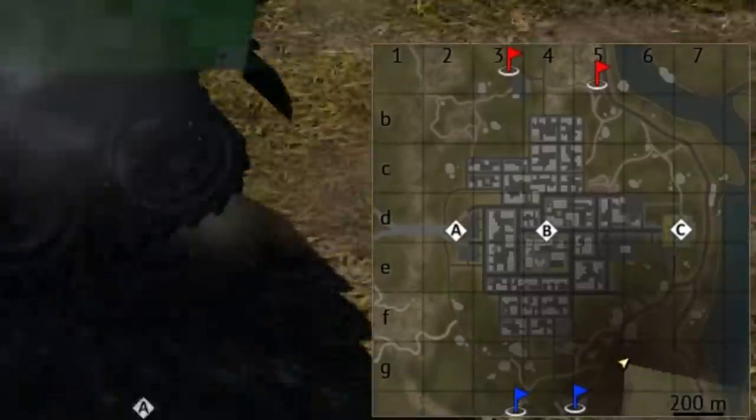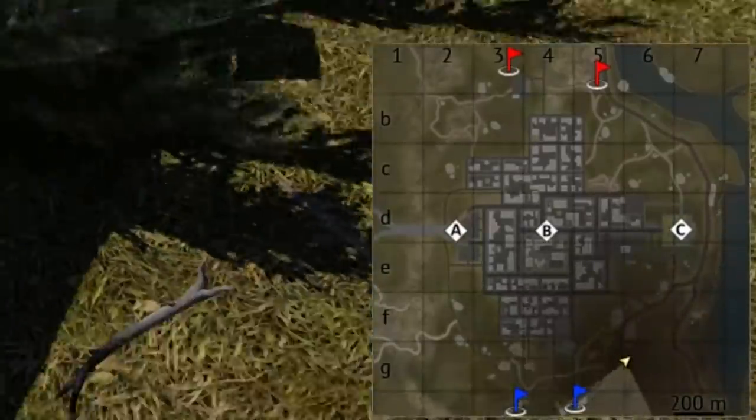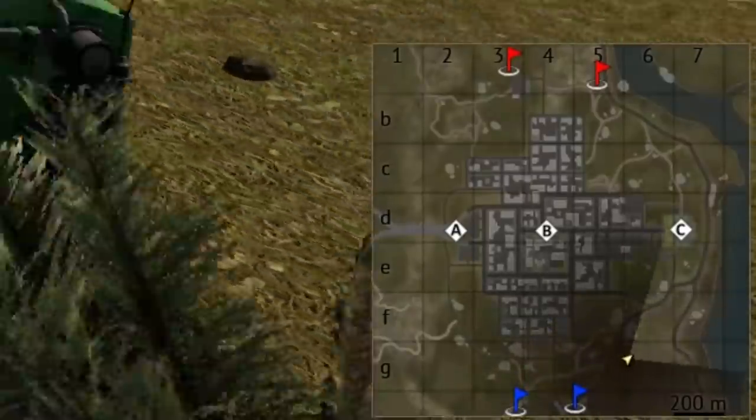The minimap for ground forces now has a cone of vision to show you where you're looking, in case you're not sure which direction you're facing.